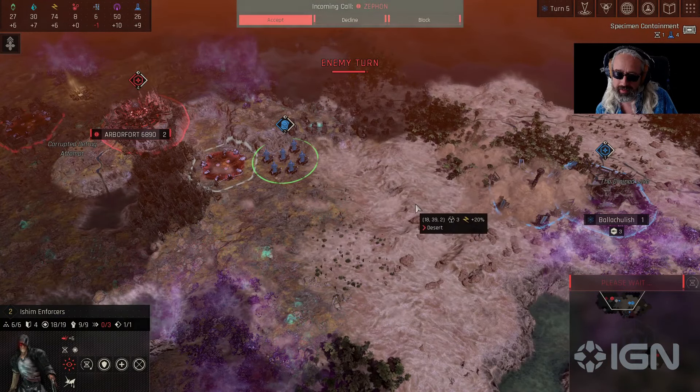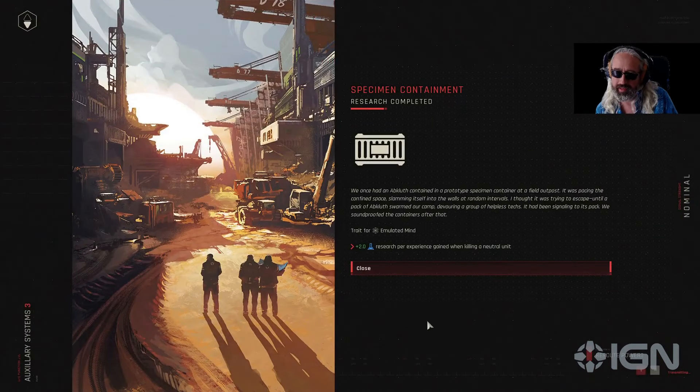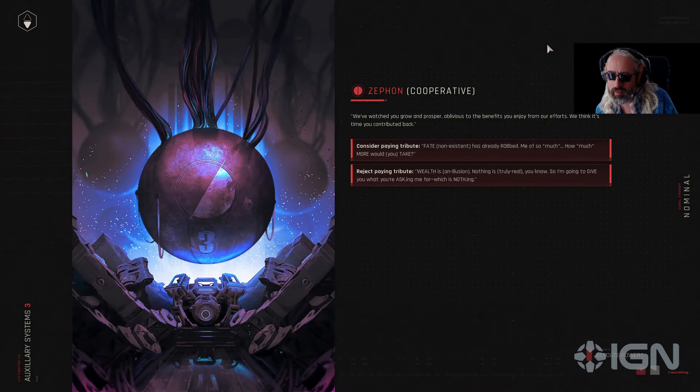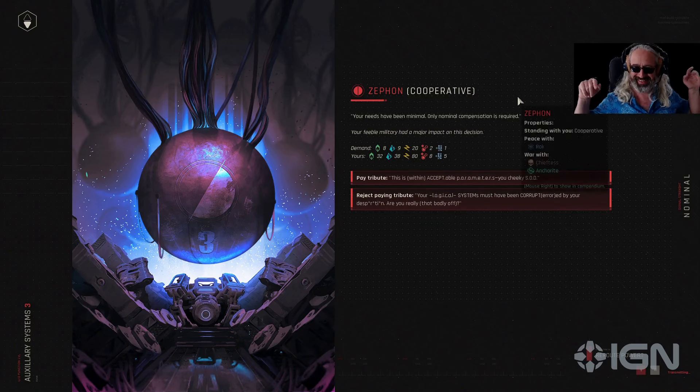How cynical. He's calling again! And we researched specimen containment — so if we kill any neutral gray units now, we'll get some research. Let's see what he wants. "The request is at your discretion, though it is mandatory." He wants money — a quarter again. I feel like he's abusing us.